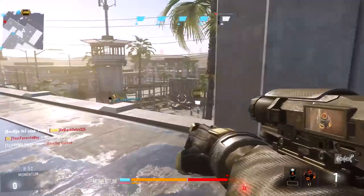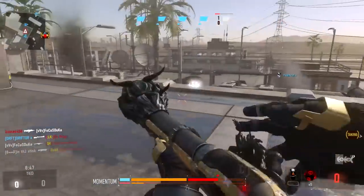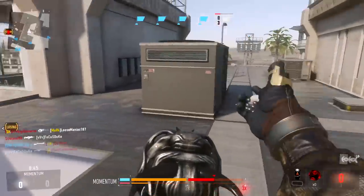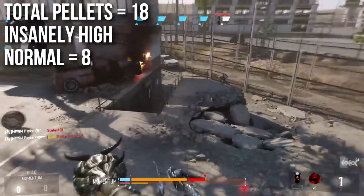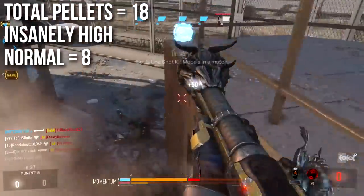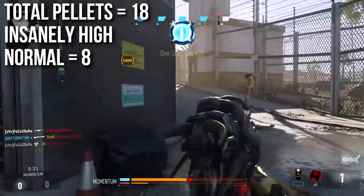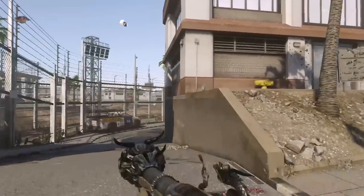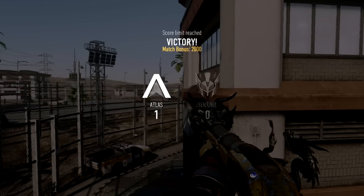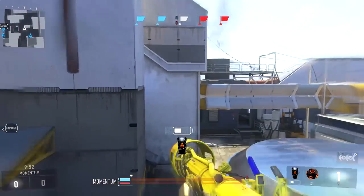The important thing with shotguns is to check the pellet count. Up until now, all shotguns in Advanced Warfare had the exact same pellet count. The Blunderbuss has 18 pellets in the base variant; the variant I'm using right now has 20. All other shotguns in Advanced Warfare only have 8 pellets. In previous Call of Duty games, shotguns are about 8 to 10 pellets; the Executioner in Black Ops 2 was only 6. This is more than double the next highest shotgun.